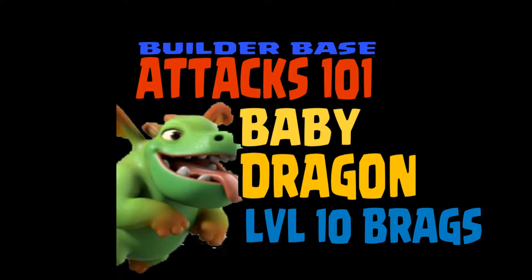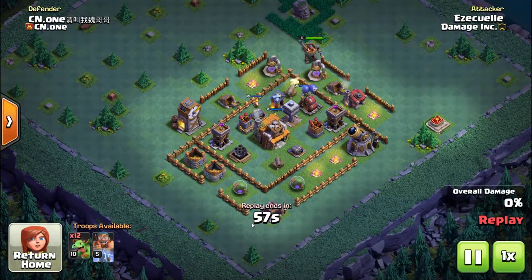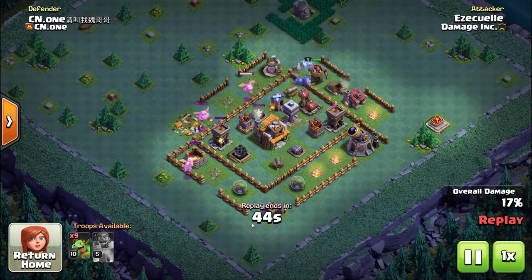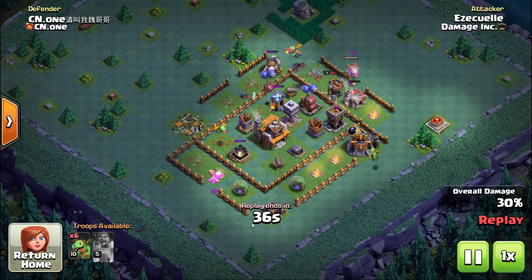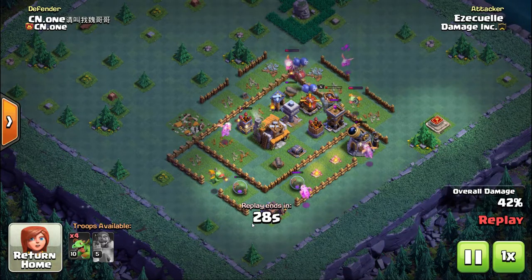What is up everybody, it's Easy bringing a special video today — an Attack 101 video for the website clashmadeeasy.com on the Damage Inc Attacks 101 page. I've got every attack you can think of on the page and we're starting to build the builder base attacks. This is one of the first ones we're going to put up: the baby dragon attack. We call them 'brags' for short so I don't have to say baby dragon over and over.